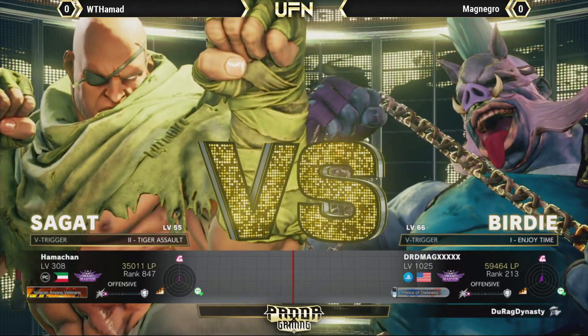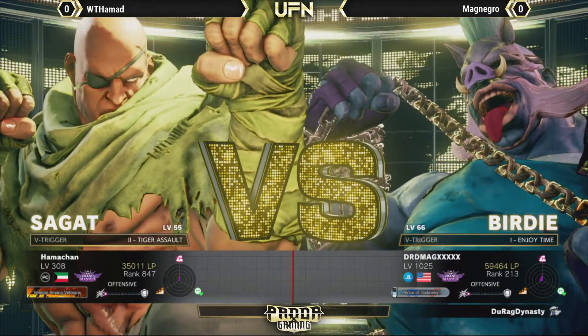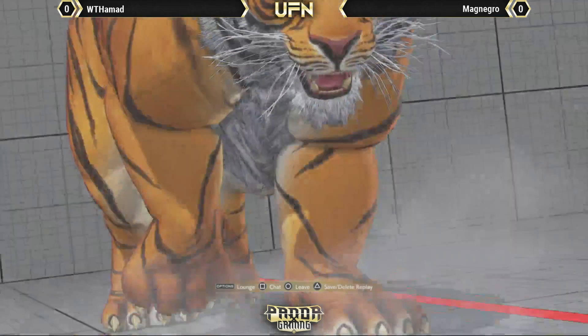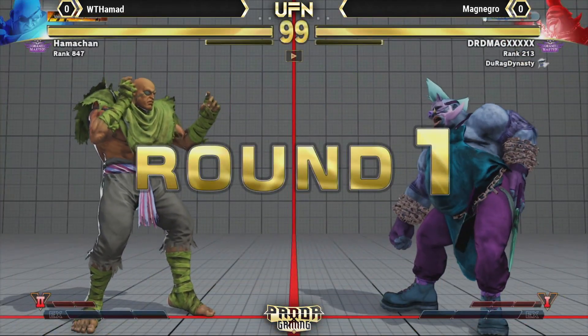All right, let's go. We got Hamad going up against MagNegro — Birdie versus Sagat. Now, there might be some early syncing as usual. Shoutouts to CFN. Round one. That man owns a tiger.